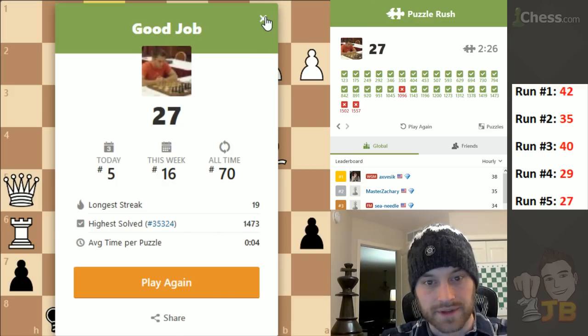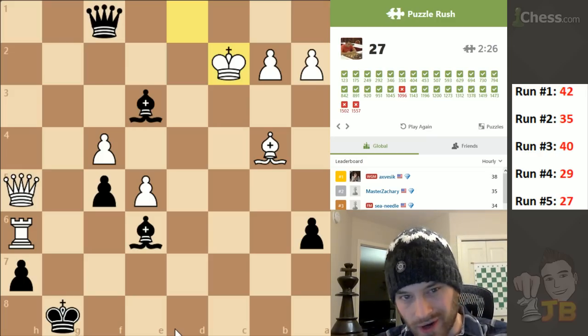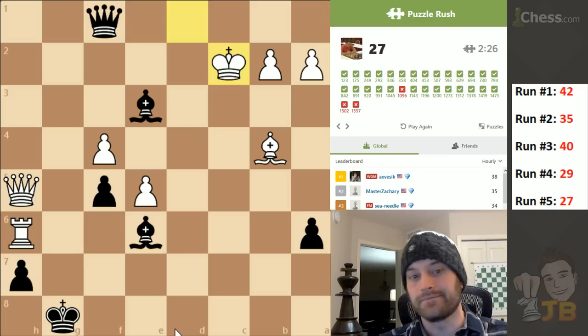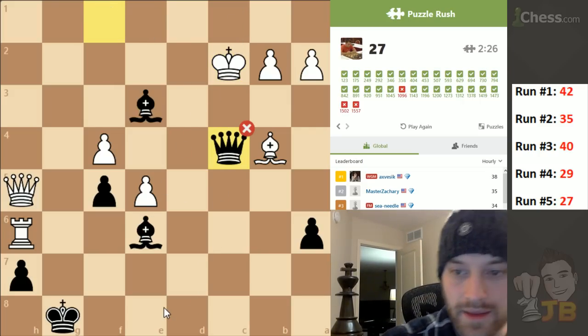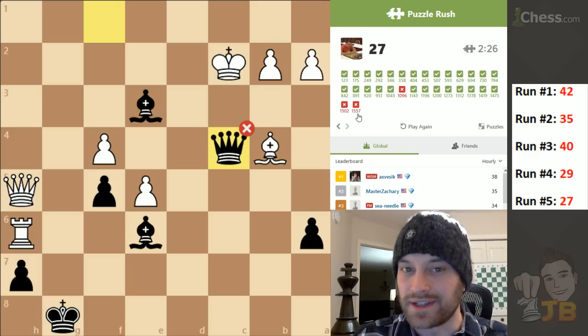Why don't I try to solve this final one just for fun? I was looking for a mate but I didn't see one. Qc4, Kd1 — I didn't know exactly what to do. I didn't see any other check that was compelling. If I check on f2, Kd1, didn't look like there was any difference. Ah, it's Qc1 — I didn't even look at this check for some reason. Qc1, Kd3, then Bc4, and the bishop assists the queen in checkmating. Bummed out on the 1502 and 1557 rated problems.